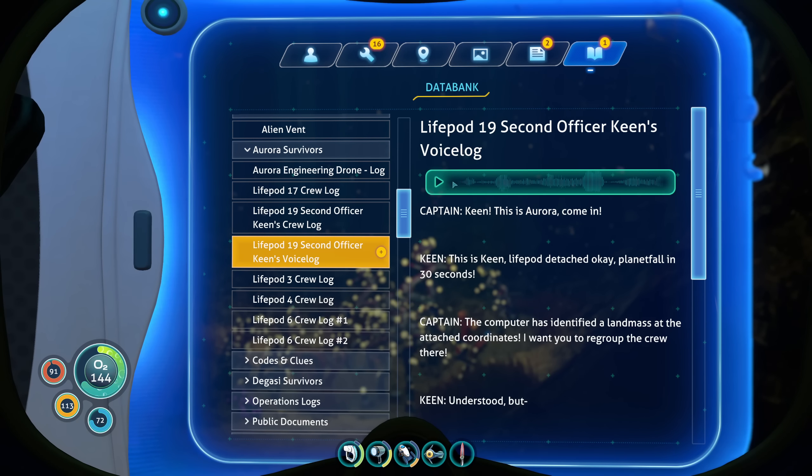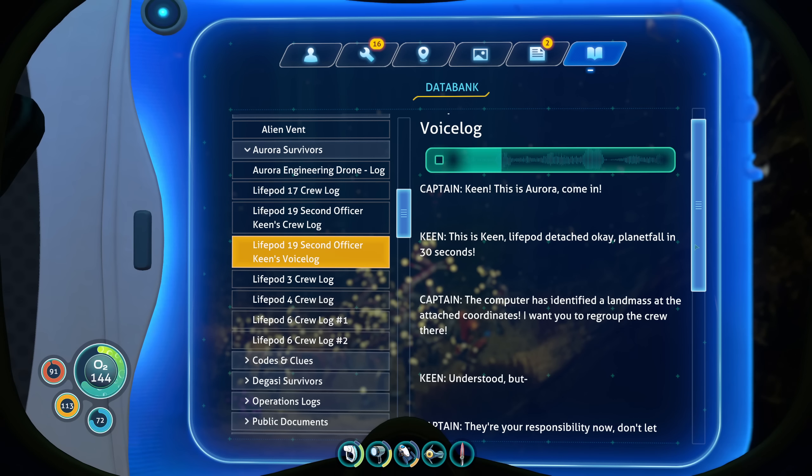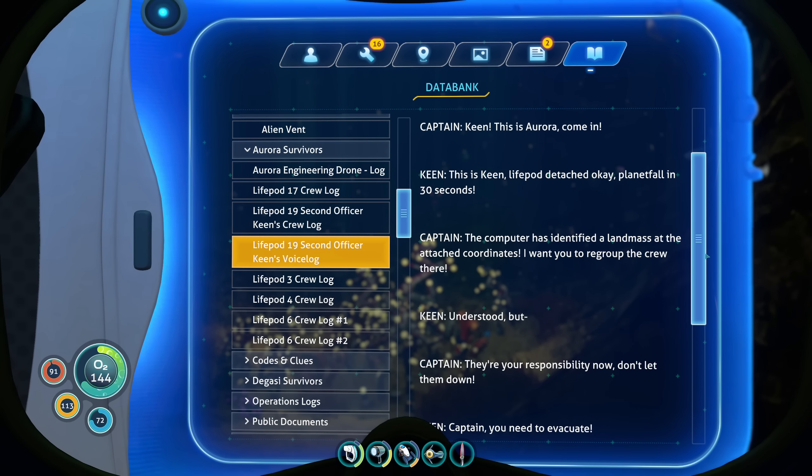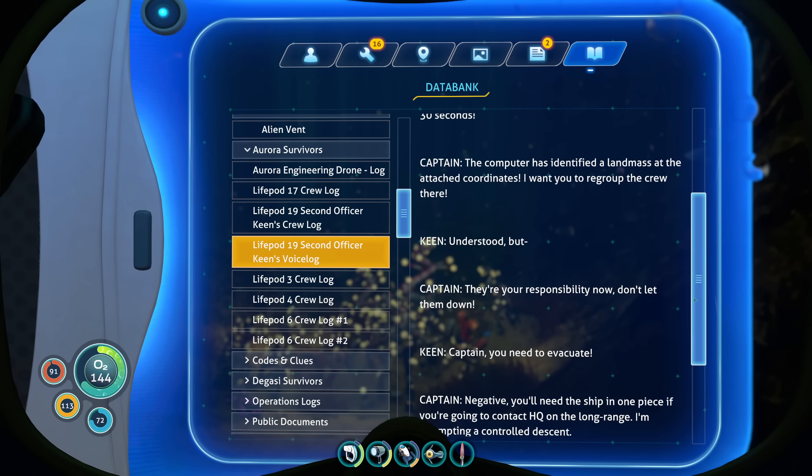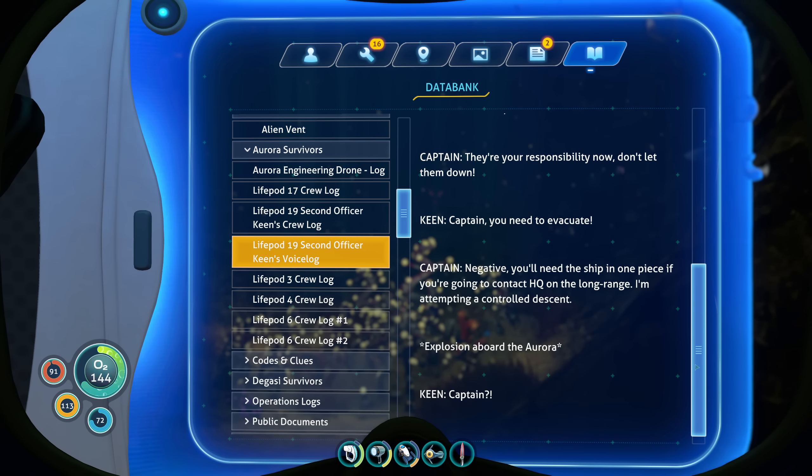Voice log — Keen, this is Aurora, come in. This is Keen. Light pod detached. Planet full in 30 seconds. The computer has identified a landmass at the attached coordinates. I want you to regroup the crew there. Understood. But they are your responsibility now — don't let them down. Captain, you need to evacuate. Negative. You'll need the ship in one piece if you're going to contact HQ on the low range. I'm attempting a controlled descent.